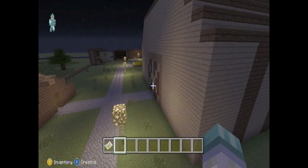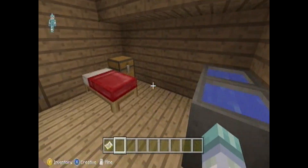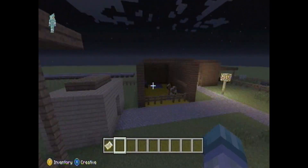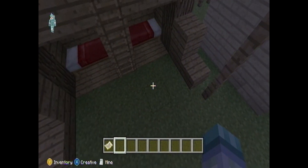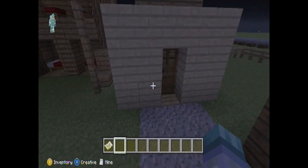Over here is the ranch, which I think was the first thing I ever built — the very first thing. We have a few entrances to the ranch, the stables, and this outhouse, which is poorly made.